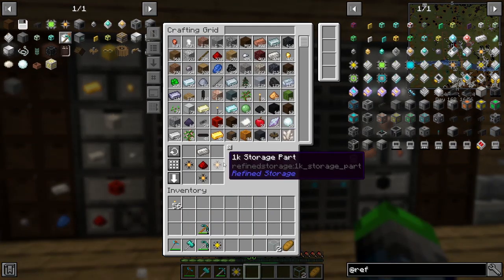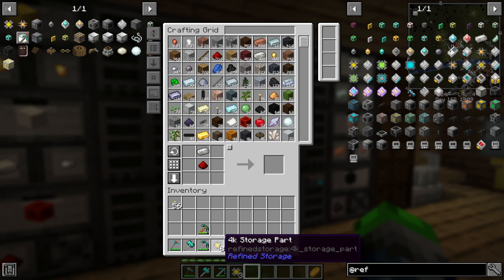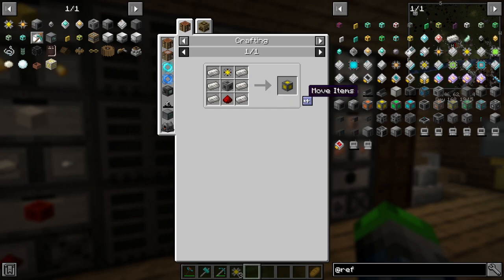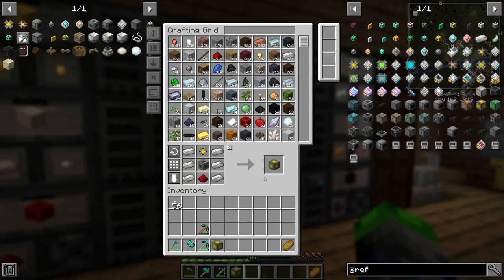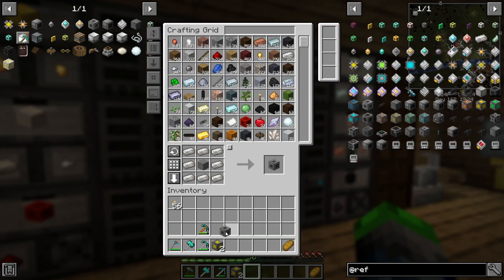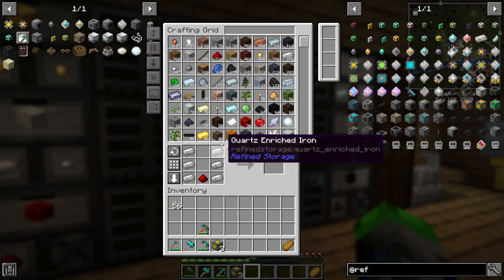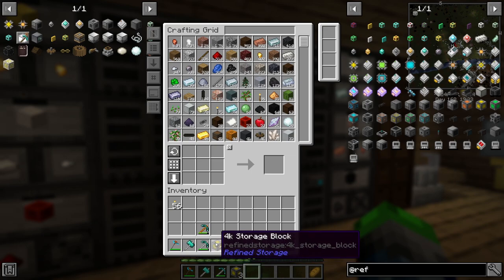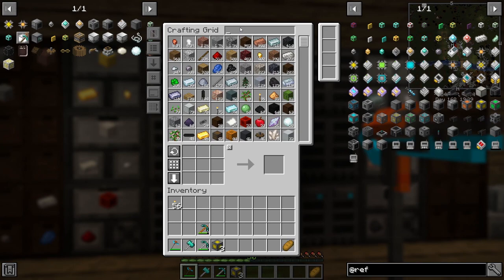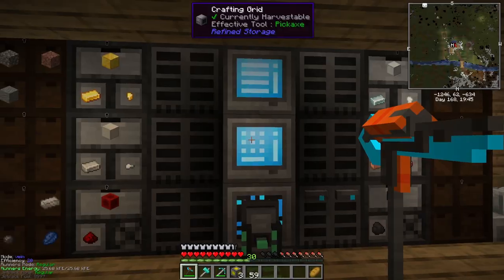We have three 4k storage parts set up. I don't want to make any actual storage with them — I want to make the drives. We're going to run out so we need to make one more of those middle components. Now I really want to get into auto-crafting — we have Refined Storage and we just need to automate some of this. These 4k storage parts will help. We need some Refined Storage import pipes.